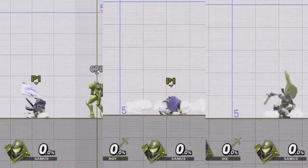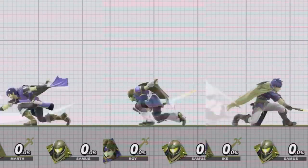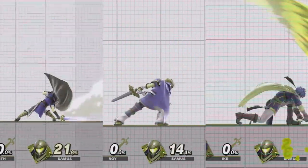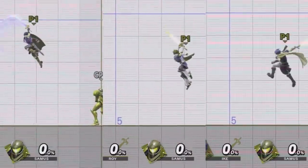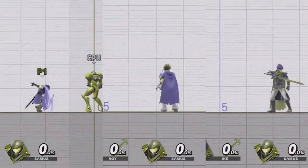The last of the unique moves between the three is Nair, with Marth and Roy swinging their swords around them and Ike's sword just being swung forward. The five remaining moves — down smash, forward smash, back air, forward air, and dash attack — are essentially all the same moves that only have some slight variations in their animations, speeds, and knockback power.